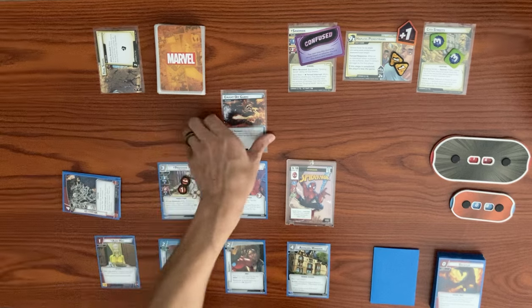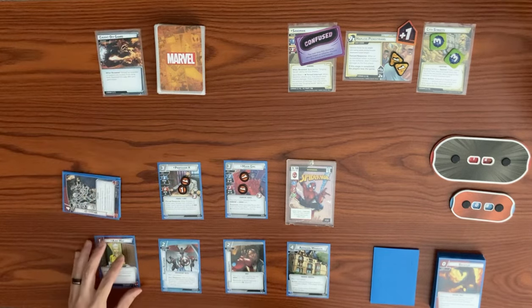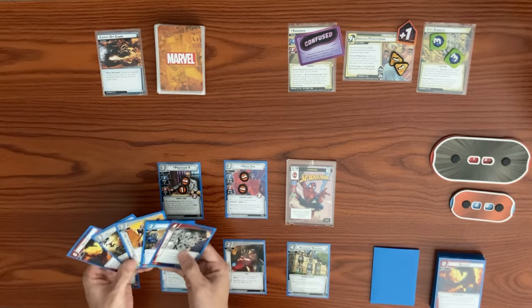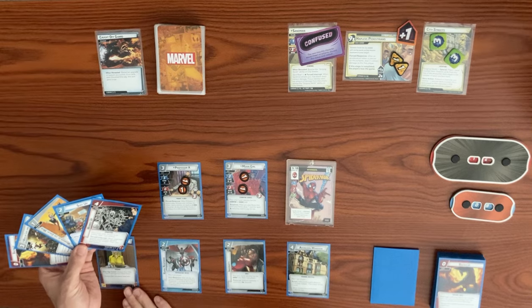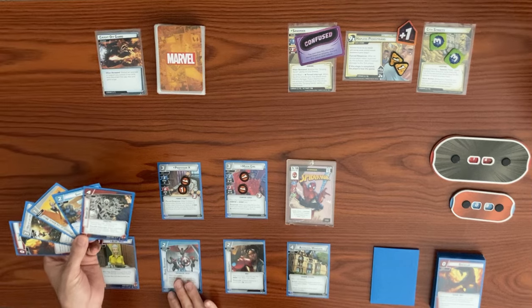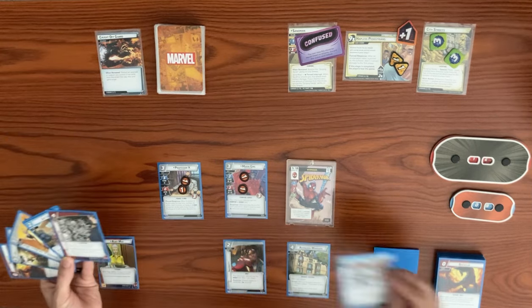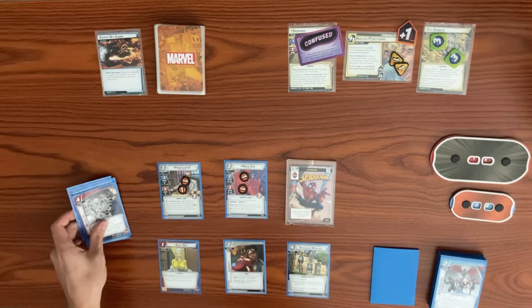We draw a face-down encounter card: Caught Off Guard. This upgrade or support — if no cards were discarded, this card gains surge. We lose a support or upgrade, and choose to discard Rapid Response over Aunt May, discarding it as Caught Off Guard. Professor X leaves play at end of round.